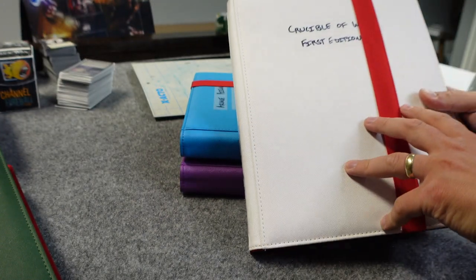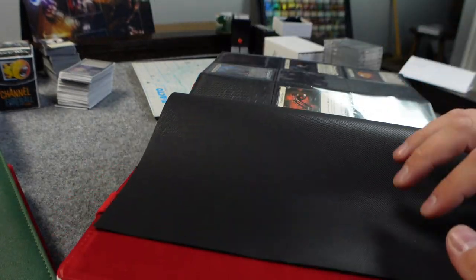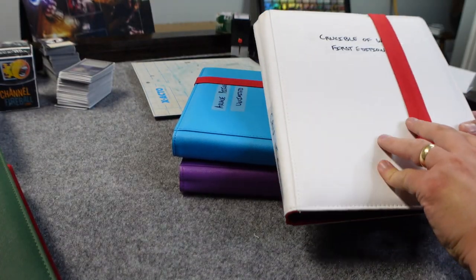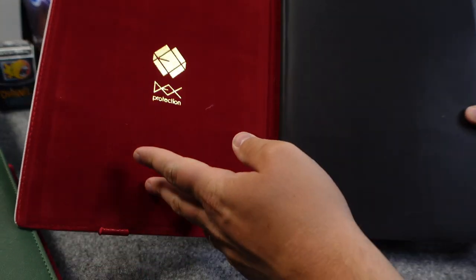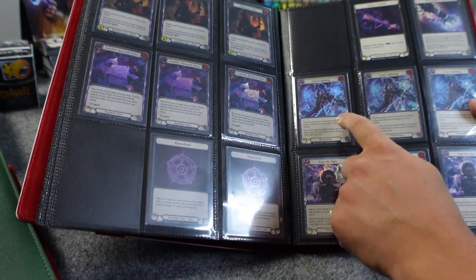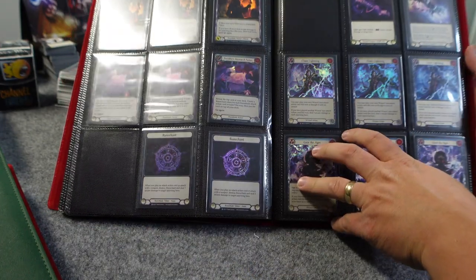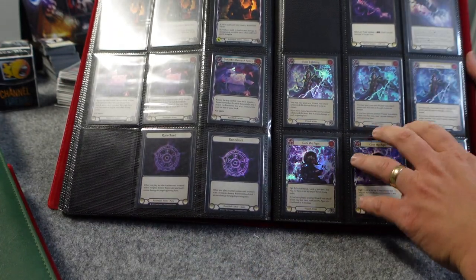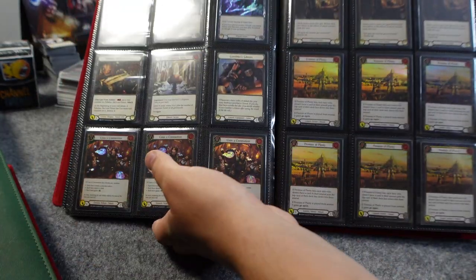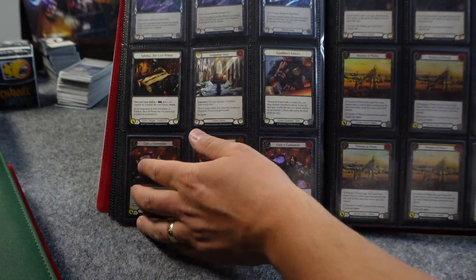Now let's talk about my binder collection. I really like these Dex binders because they just feel good — they have a nice velvety feel. But I don't feel like I've organized very well. I set out to have one rainbow foil and two regular non-foils to have a complete set of three, but Crucible of War is just so convoluted — the cards are all over the place. It was hard to actually do that.